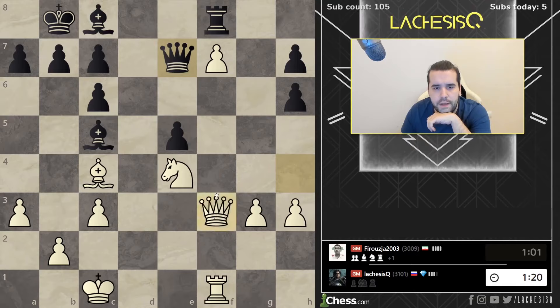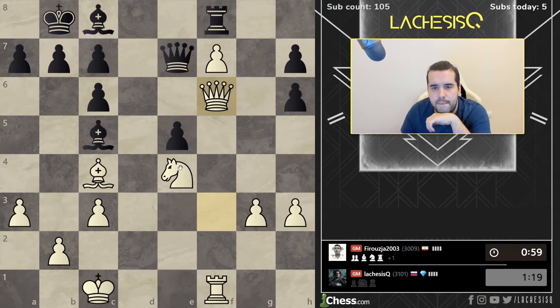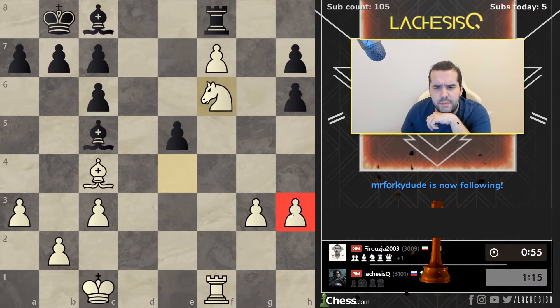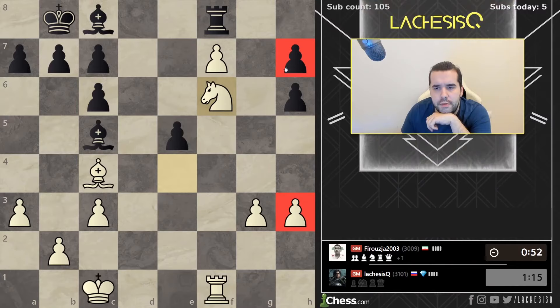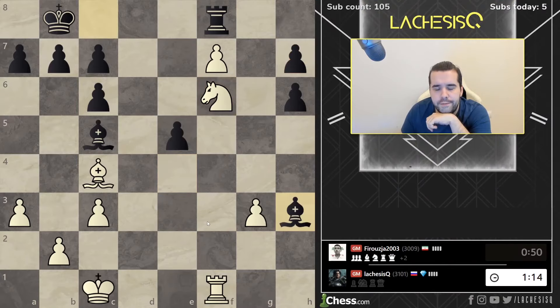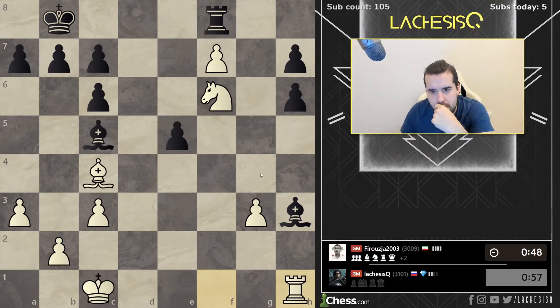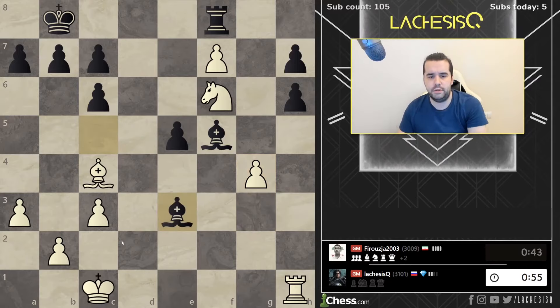Queen e7 fails to queen f6, I think. So now I'm going to force him if I take the knight. Okay, he can take that pawn, but this is not important. I'm coming for h7 soon enough. So what now? There is bishop c5, but then I can just play g4. I think f-pitch one is the move. She seems pretty much losing for him. King d1.